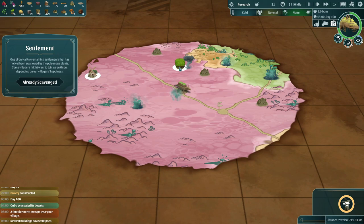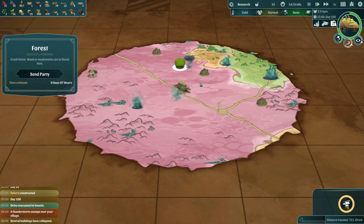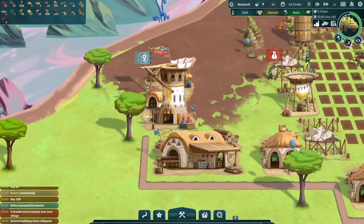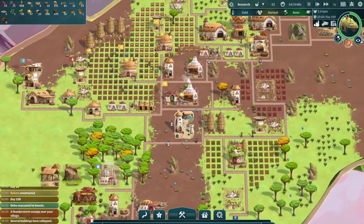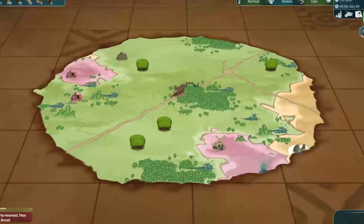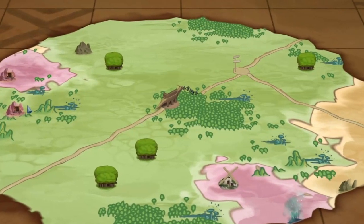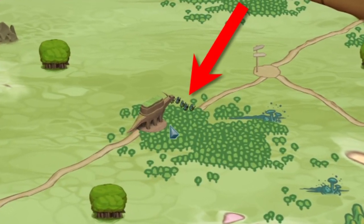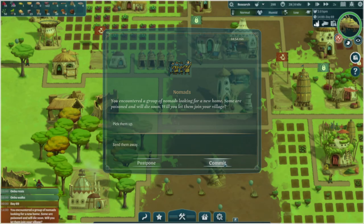Adventuring parties will even come across the occasional group of wanderers, which you can then bring back to increase your population. Because in The Wandering Village, your villagers cannot reproduce, nor can they die, at least not from old age. You can also randomly come across wanderers as Anbu travels, naturally resulting in an ever-growing population, if you choose to allow them on board.